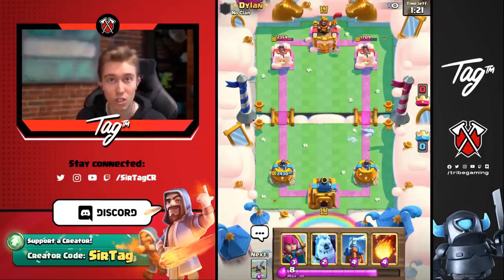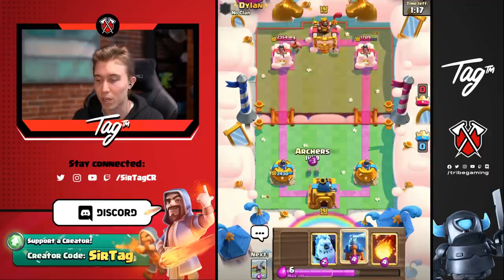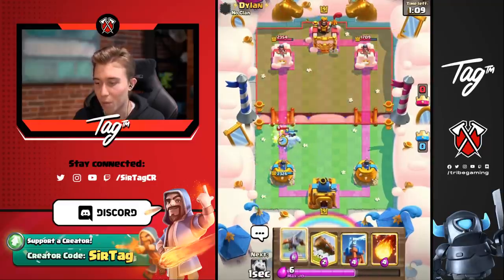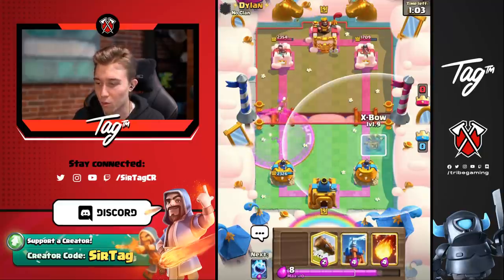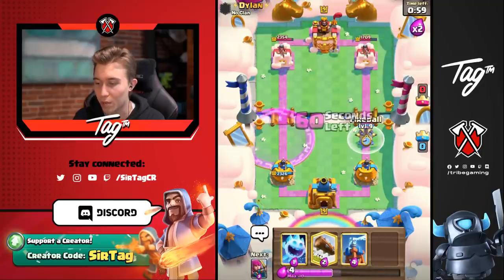I think my opponent has the same win condition as me somehow. We know he's probably going to go in for a Balloon, so we cycle our Archers and get ready with a Tesla if needed, otherwise Ice Golem. He Zaps, so we put Skeletons on top. We can Expo if we need to, but we're just going to shut down the Lumberjack. Is he going Balloon for the Rage? He's not doing it one bit — he's not about that life. We can Fireball on top of the Balloon and shut it down.